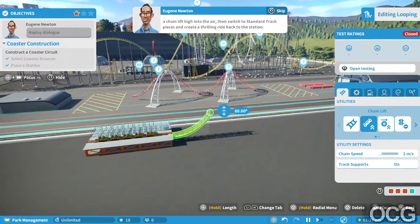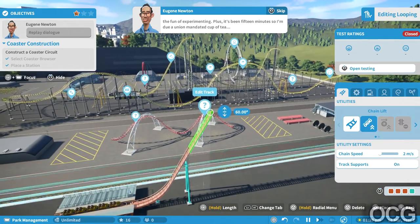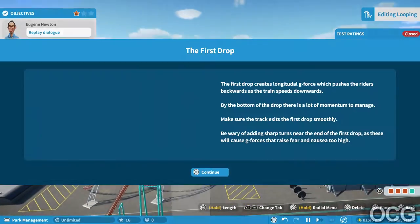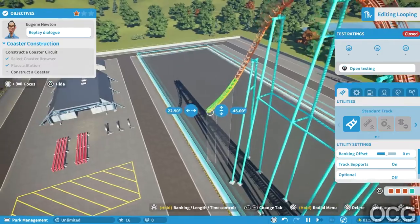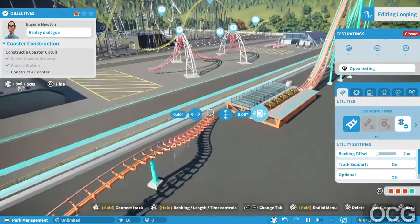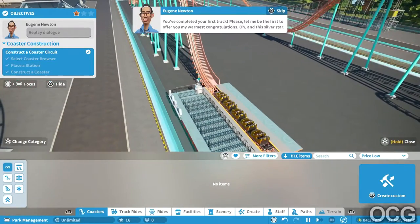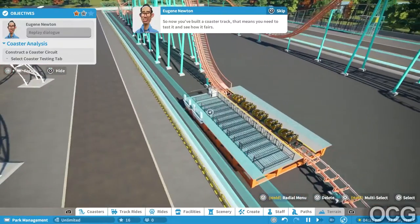Start by building a chain lift high into the air, then switch to standard track pieces and create a thrilling ride back to the station. Plenty of other options to explore in the settings, but I'll keep quiet and let you have the fun of experimenting. Perfect, now we're gonna go down - one, two - oh, three, wow we're already turning, I didn't even want that. Okay, four. All right, let's have a look - this is gonna be terrible guys. And that's a silver star! Oh, I already got the silver star - nice. So now that we have a track, that means you need to test it and see how it fares.